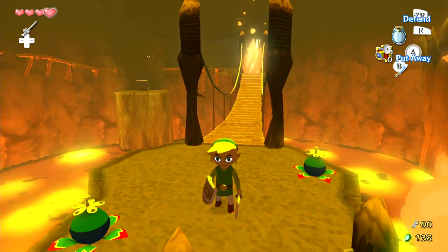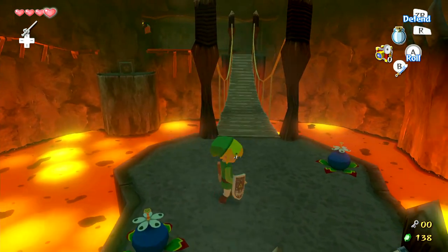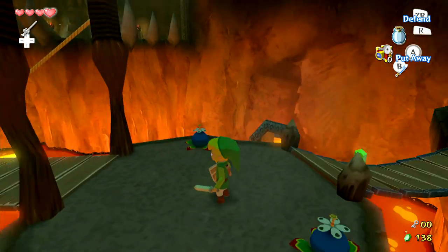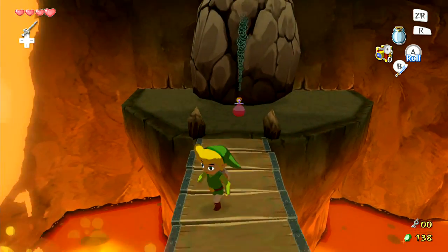Is that bat going to attack me? He's like flying casually towards me — there he goes. All right, get out of here. It was really weird though, like you're just flying straight at me but not doing anything. And that rupee actually has some weight to it — I just noticed it was like weighing down the bridge.